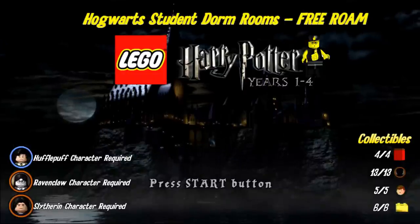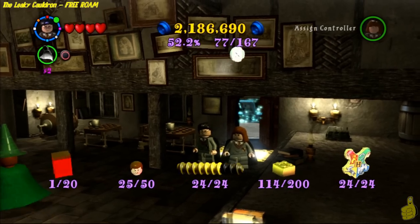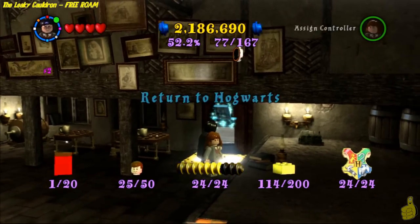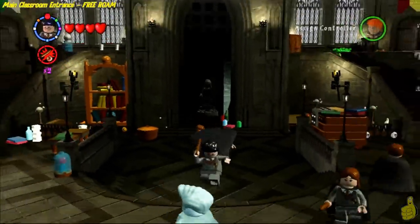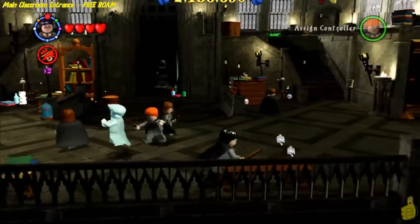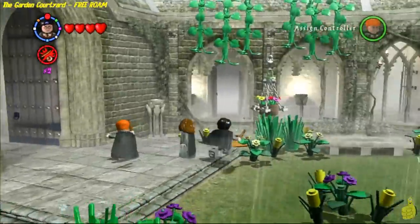and six gold bricks. You can see that you actually need a character from each of the four different dorms. We already have Gryffindor because of Harry Potter and Hermione. We do need a Slytherin, a Ravenclaw, and also a Hufflepuff. Once you have all those characters, you can see we have some suggestions for you by the character icons at the beginning screen.